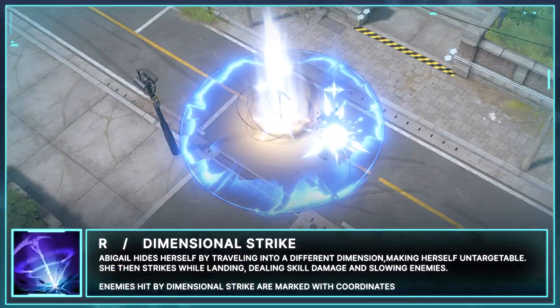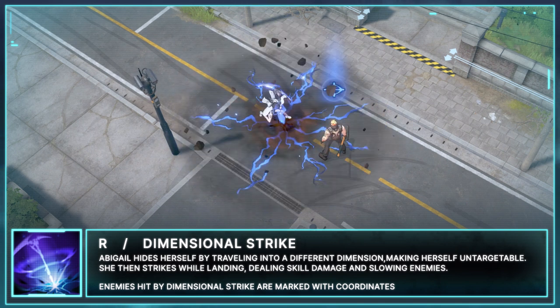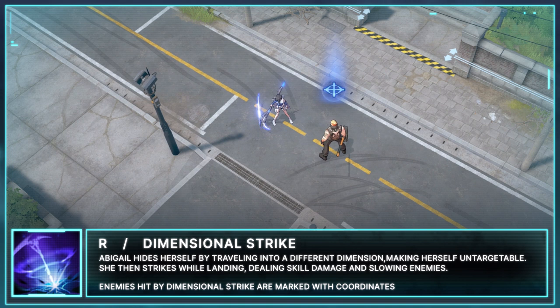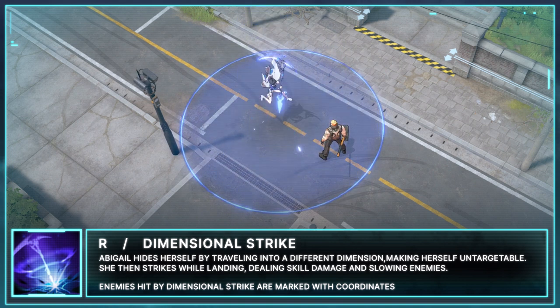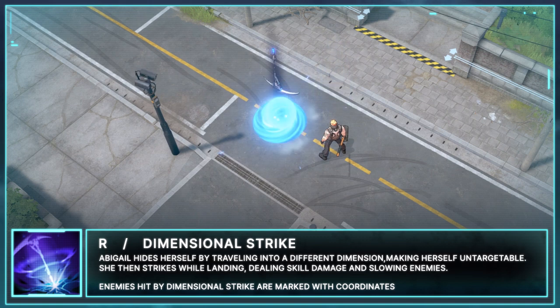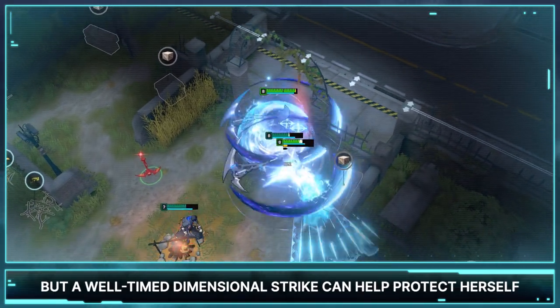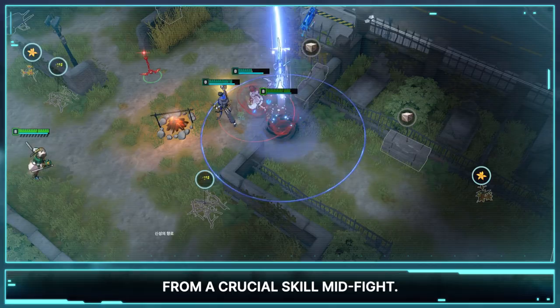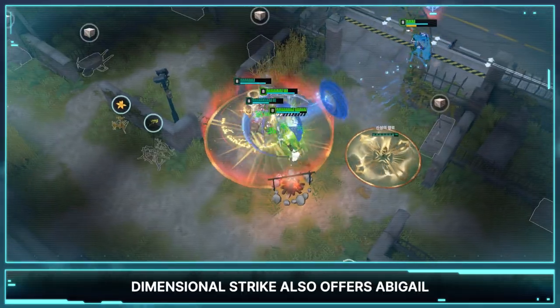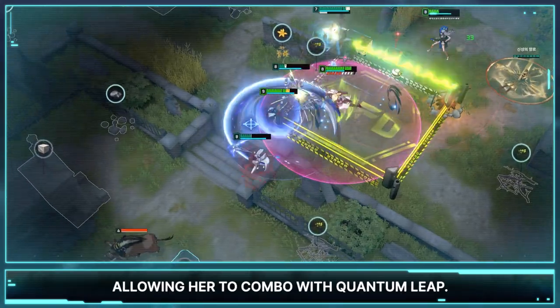Abigail's R is Dimensional Strike. Abigail hides herself by traveling into a different dimension, making herself untargetable. She then strikes while landing, dealing skill damage and slowing enemies. Enemies hit by Dimensional Strike are marked with coordinates. Abigail's biggest weakness is Crowd Control, but a well-timed Dimensional Strike can help protect herself from a crucial skill mid-fight. Dimensional Strike also offers Abigail another way to mark her enemies with coordinates, allowing her to combo with Quantum Leap.